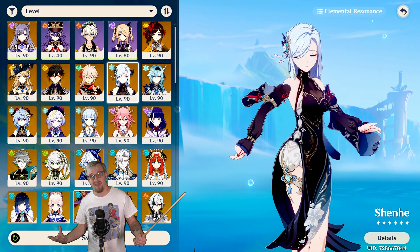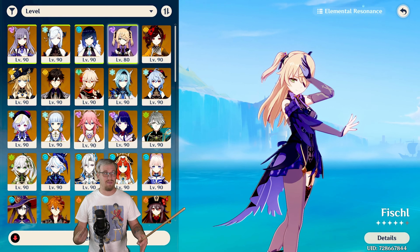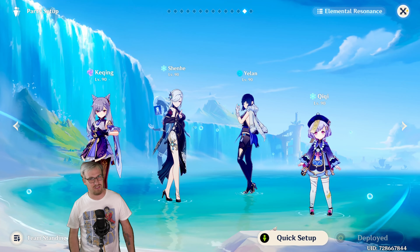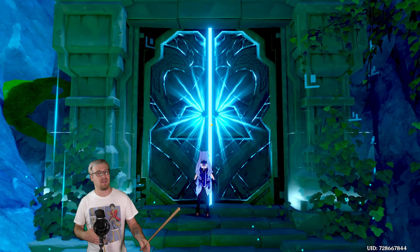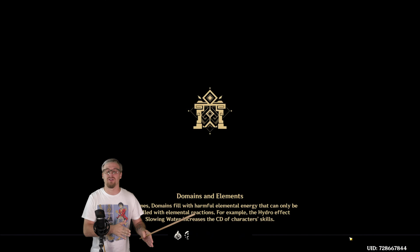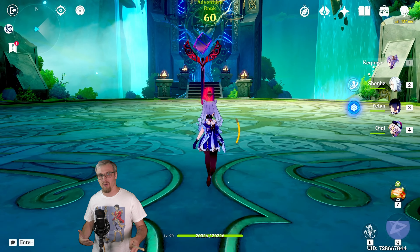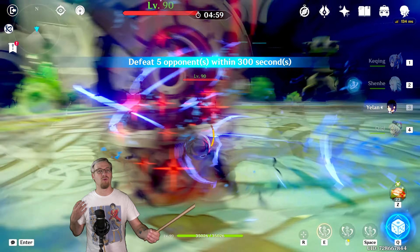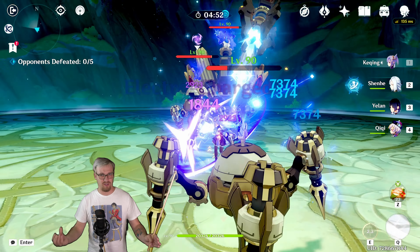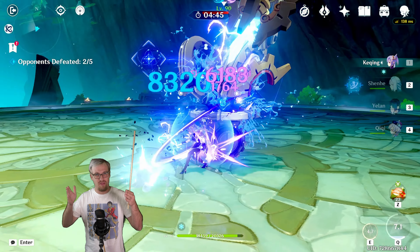For Electro Charged and Superconduct, they both scale horribly, so you're not going to be using this part of it too often — and by too often, I mean you probably should not be using it. Use your favorite characters and cause the reactions you like, but if you're wanting more damage, don't do Superconduct, don't do Electro Charged. Even in Taser teams where you're wanting to cause Electro Charged, it's not the Electro Charged that's doing the damage — it's the synergy of how characters work together, like Childe and Beidou. You're not caring about the reaction damage, you're caring about their individual damage.